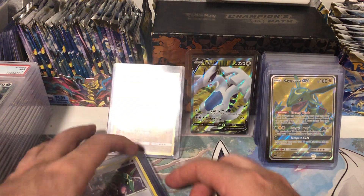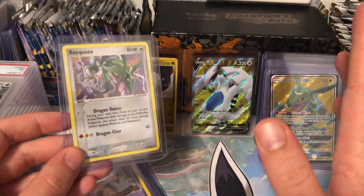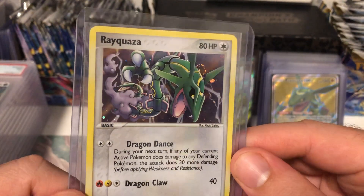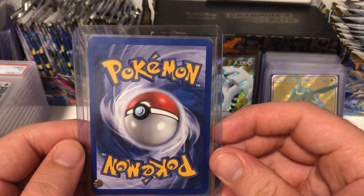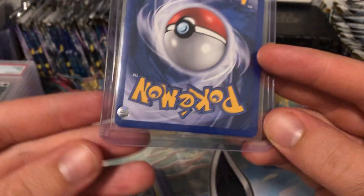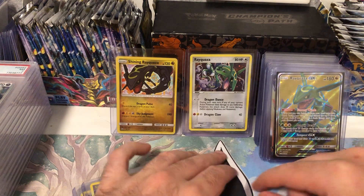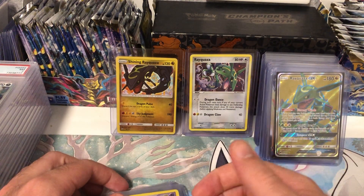I've also got this Rayquaza from EX Emerald - a set released in 2005 featuring Rayquaza as the headline legendary Pokemon. It's really funny that they made ultra rares in that set for heaps of Pokemon, but this is the only Rayquaza card in the whole set and it's just a regular holo. I think it's really special because it's the Rayquaza set - EX Emerald - the first set ever featuring Rayquaza on a pack. Everything is perfect about it except for this one tiny little white dot right there. I think this could be a PSA 9, and if they're feeling generous they might give it a 10, because that dot doesn't actually take away the visual appeal of the card.